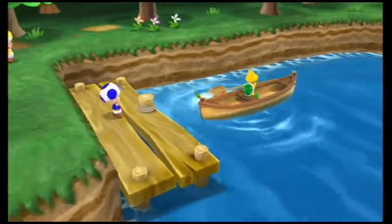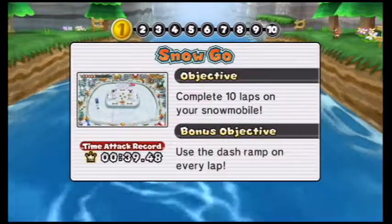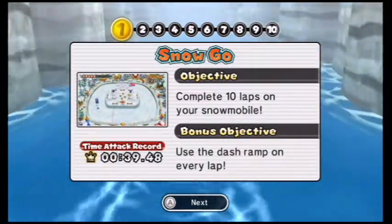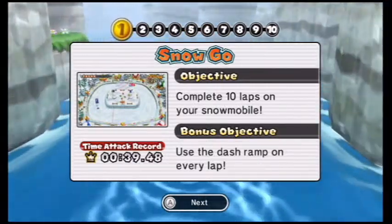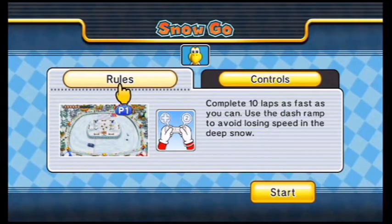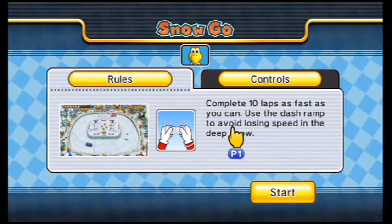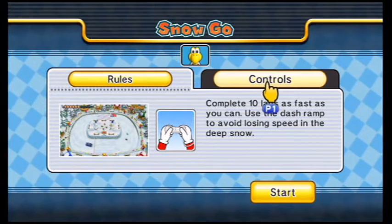It looks like Blue Toad is about to untie the rope. So here's the first minigame: Sno-Go. Complete 10 laps on your snowmobile. The bonus objective is to use the dash ramp on every lap, meaning you have to do it on all 10 laps. I'm pretty sure Sno-Go is actually a minigame we haven't played yet.